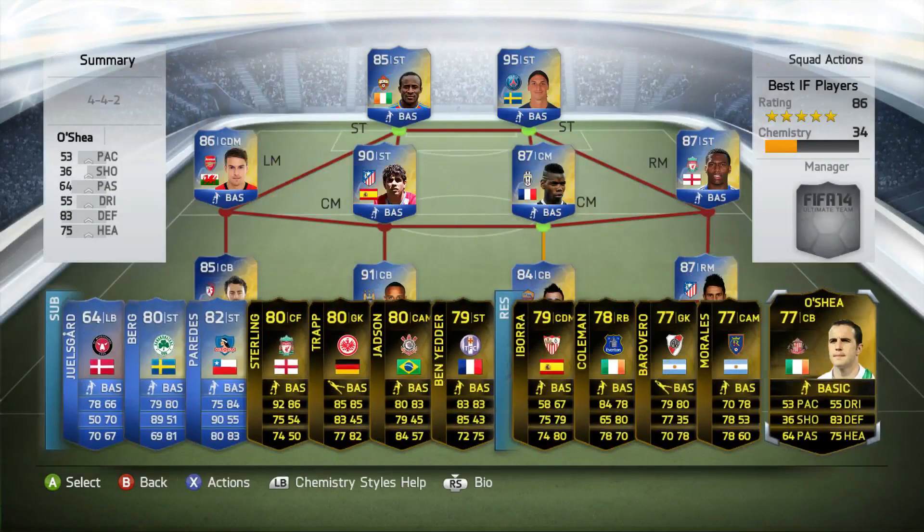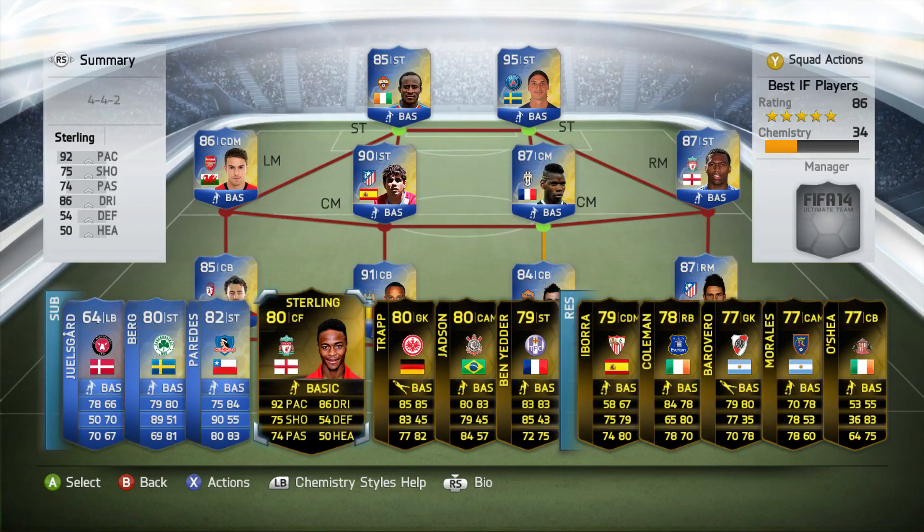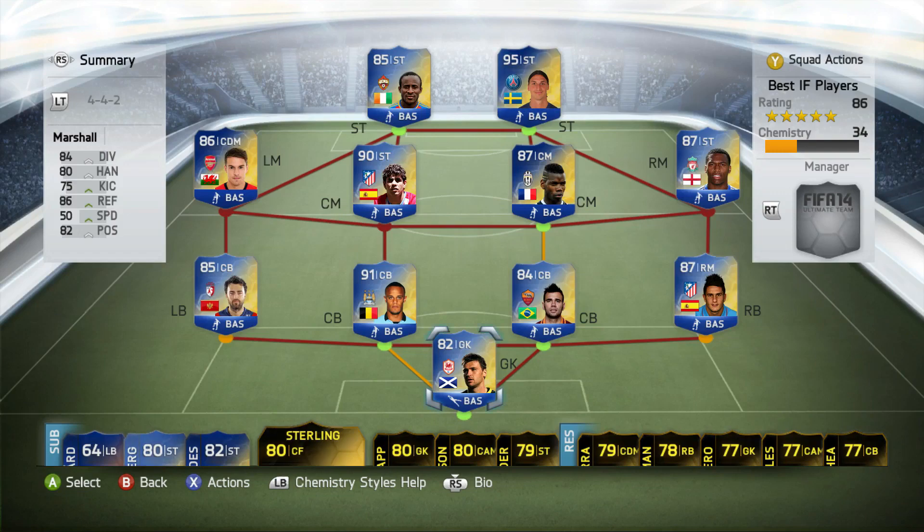11 informs visible, and I've actually sold two informs. I accidentally discarded a pack with a discard Team of the Season and an inform in it. So I think I've had 13 informs and 16 Team of the Seasons in total.